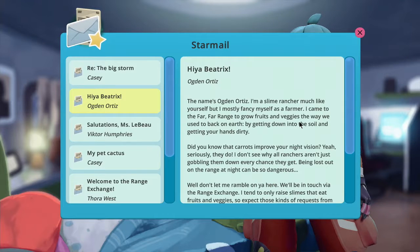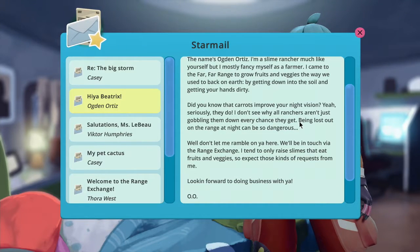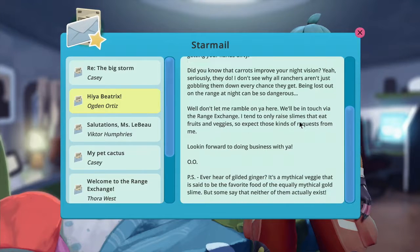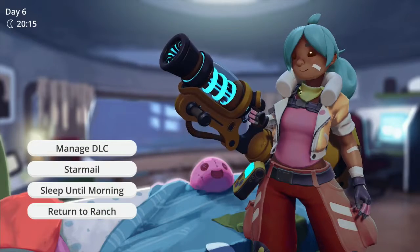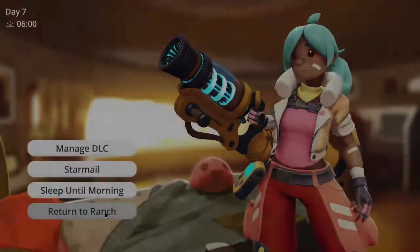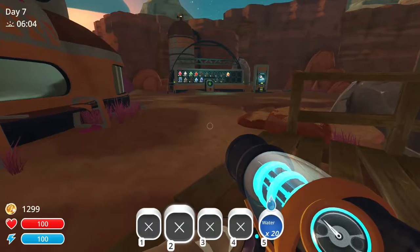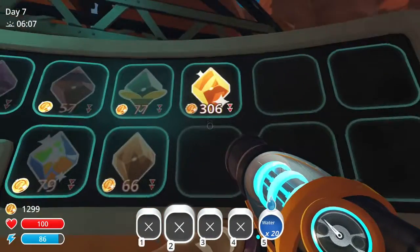Ogden Ortiz — he came here to grow fruits and veggies, not the other stuff. "Oh yeah, I'll be in touch via the ranch exchange. Ever heard of gilded ginger? It's a mythical veggie that is said to be the favorite food of the equally mythical gold slime." Which we've seen one of those — oh, if we could get one of those that'd be great! I don't think you can capture the gold slimes but you can feed them and then you'll get a gold plort, which is a little invaluable on the side.